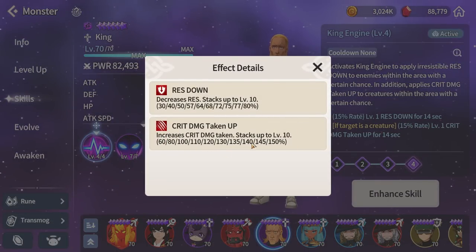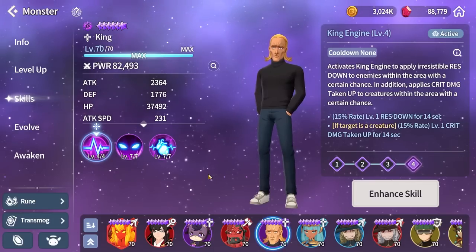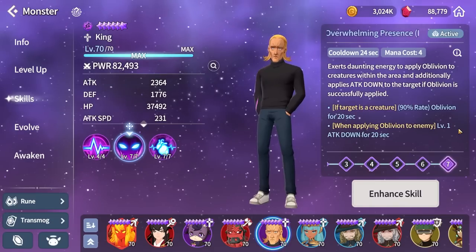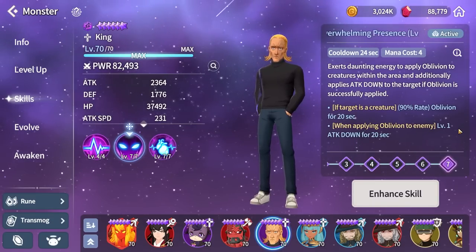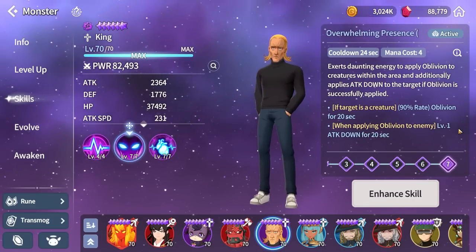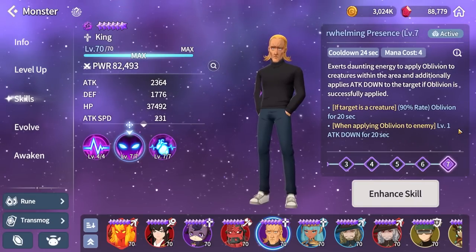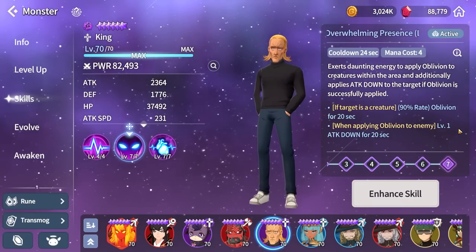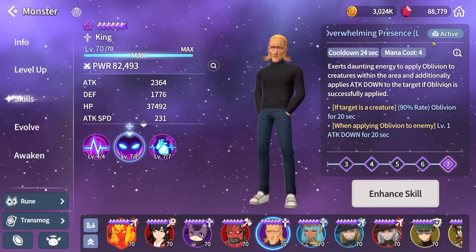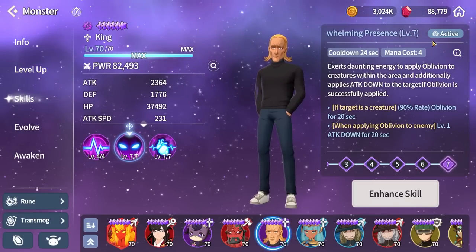This is how much crit damage you're increasing with that effect. He is a PvE mostly unit, as some of his skills only affect creatures, but that's exactly where we're going to be testing him. The second skill: each time he uses it, he has a 90% chance to apply oblivion for 20 seconds if the mob is an R creature. If he applies oblivion successfully, he also adds attack down for 20 seconds to that same creature.